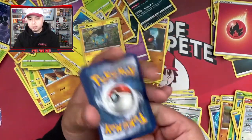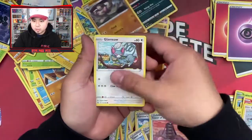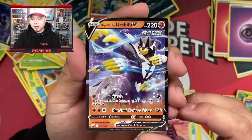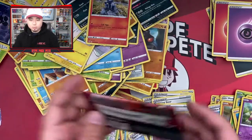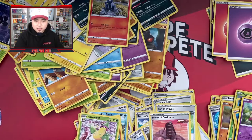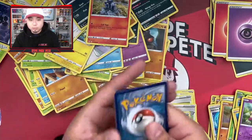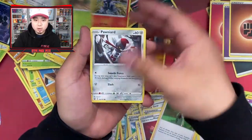Pack twenty-six: fire energy, Tower of Darkness, Gurdurr, Glammeow, Galarian Slowpoke, Yamper, Murkrow, Slanded, and a Rapid Strike Urshifu V — check that out, not too bad looking. But we're looking for that Gold Houndoom. I think that gold Single Strike Energy earlier was technically our gold of the pack, but we'll see.